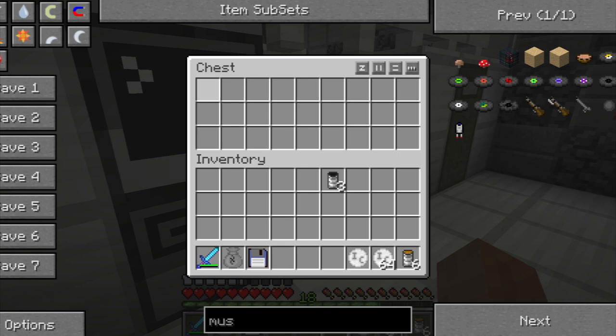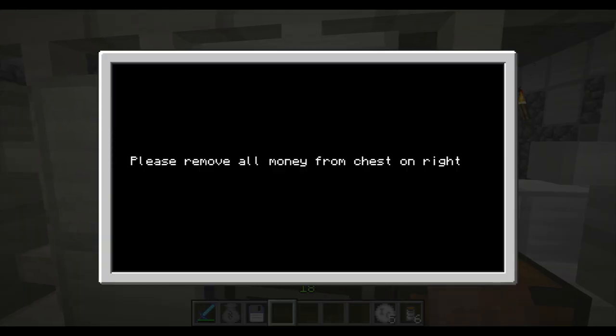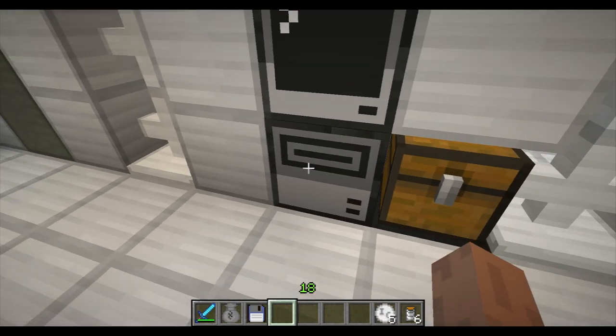Now you wait and all the money is going to come out. And there you go — there's your five coins. Take them out, you're done. And boom, it resets.